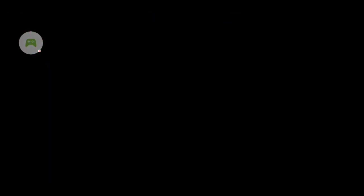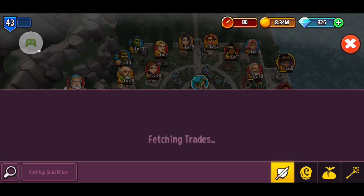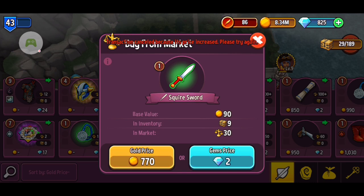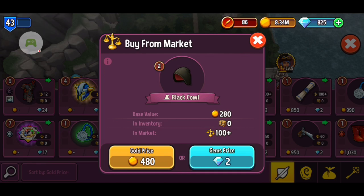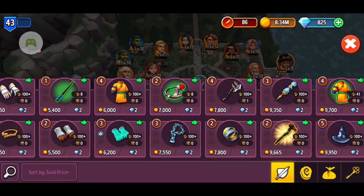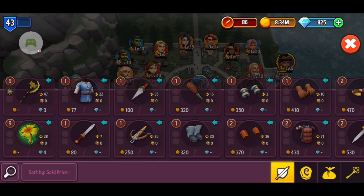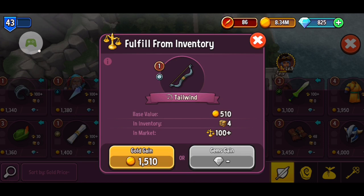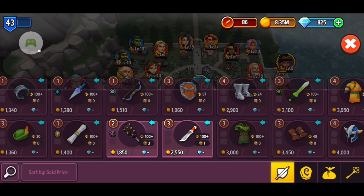My last tip is to use the market. You can see what everyone is selling and sort by gold price. For example, I can buy an item for 90 gold, sell it in my store with a surcharge, and already double my money. Watch out for overpriced offers — if something has a base value of 280 and they're asking 480, it's probably not worth it. There are also requests where you can see what someone wants and what they're willing to pay. Highlighted requests mean you already have that item, so you can fulfill them automatically and get the gold right away.